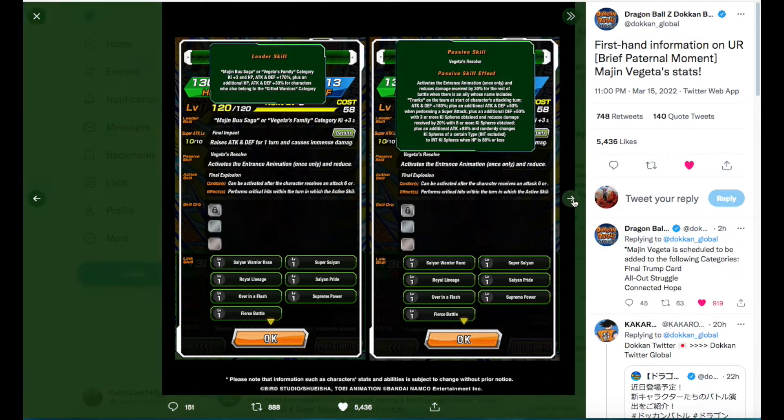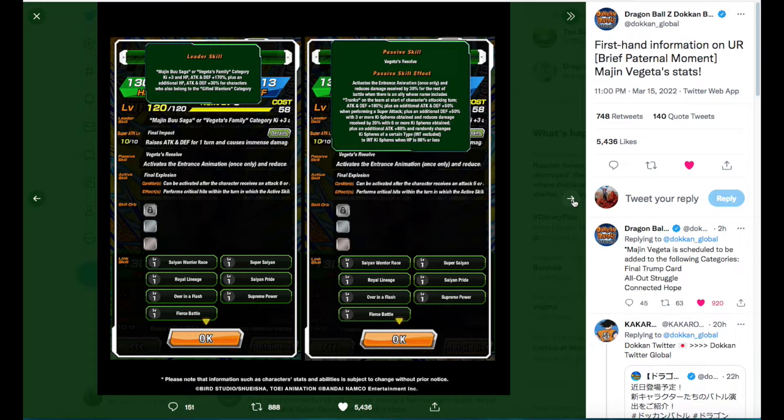His passive skill is Vegeta's Resolve. It activates an entrance animation once only and reduces damage received by 30% for the rest of the battle when there is an ally who includes Trunks on the team at the start of the character's attacking turn. It's really good that they went with just Trunks — so it can be Kid Trunks, Super Trunks, Teen Trunks, or Teen Future Trunks, all of which are on Vegeta's Family and will activate his passive.